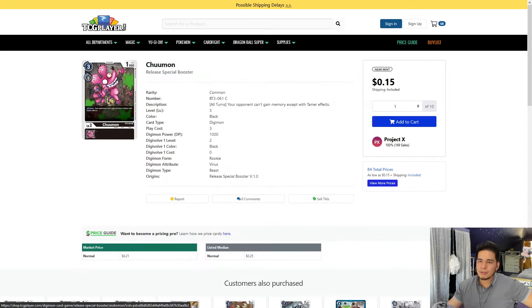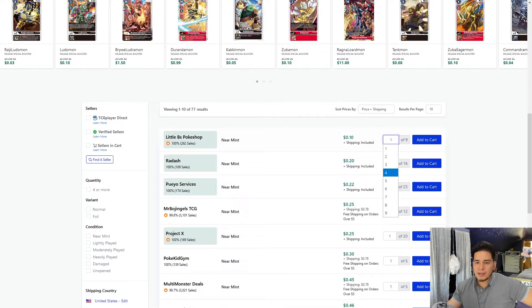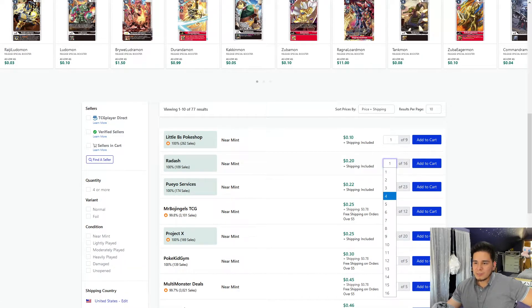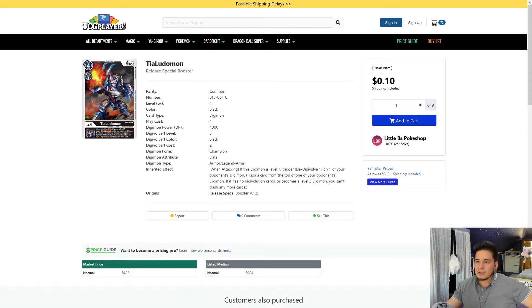We actually do need the Tialudomon. So we're going to pick up the Tialudomon — this is for the Ragnalordmon. Little BS Pokeshop has them for 10 cents — look at that, guys! We're going to pick up some from Radash as well.